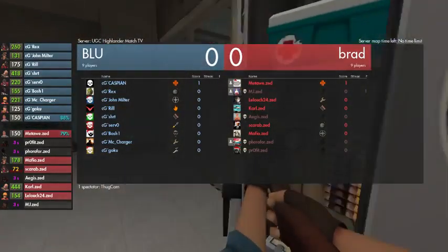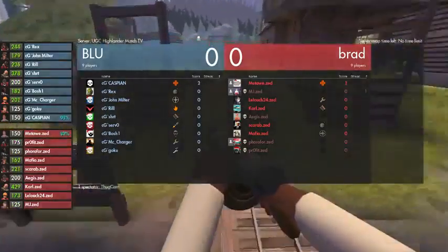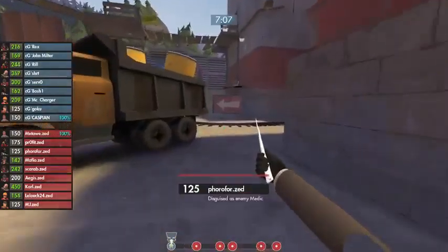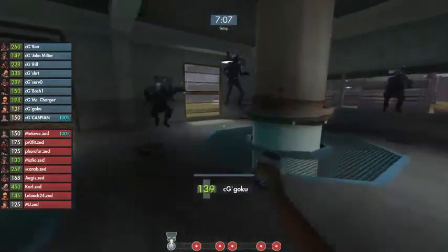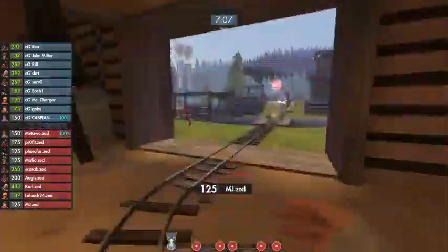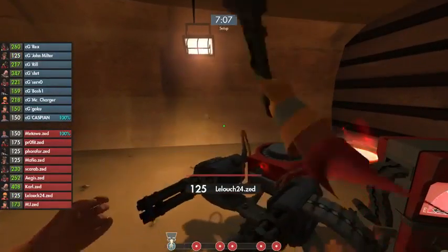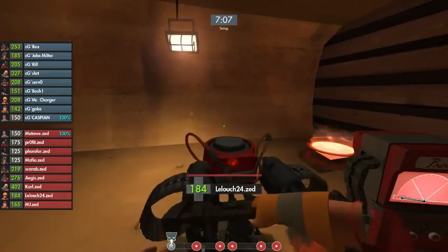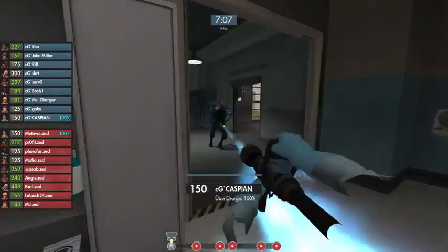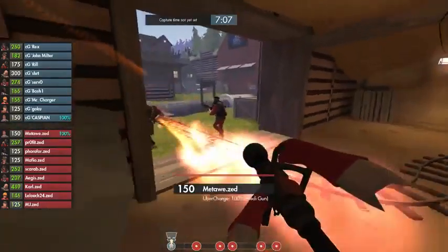We are live here with the second map of the UGC Gold Highlander Grand Finals and it looks like we do have a build going up in tunnel right here for Zed who is on defense first. This is typically what you want your engineer to be doing — poking out so that it denies jumpers, making their entire team forced into that tunnel to pop the Uber before they get in.